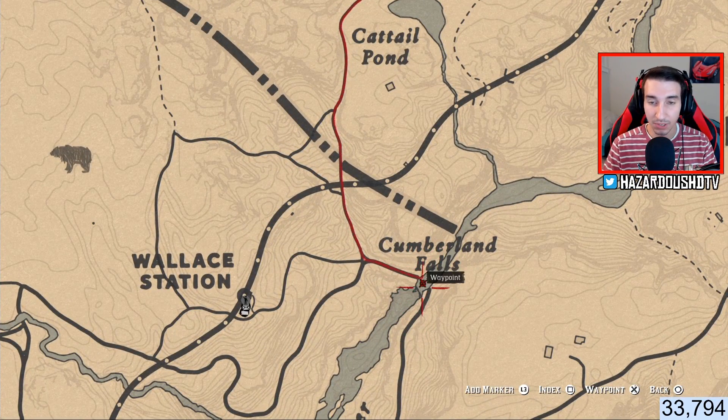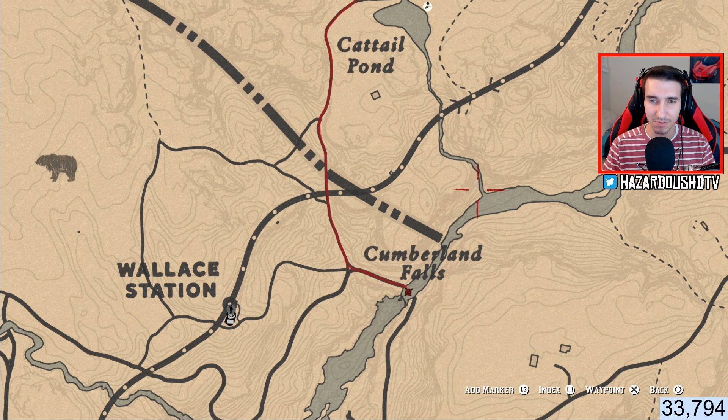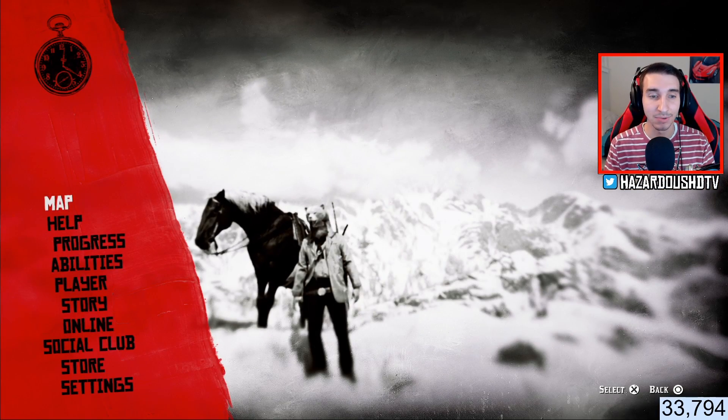I went to record this video and I went over to the waterfall and I was just messing around over here. And then the gang hideout just spawned for me after I was here for maybe about five or so minutes just messing around in the water. A gang hideout spawned, so it was pretty good luck for me. But you guys can see the orientation on the map right here, so we're going to go there and get the legendary grizzly bear hat in Red Dead Online.